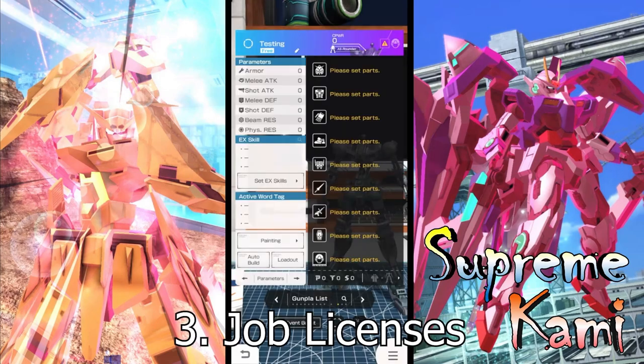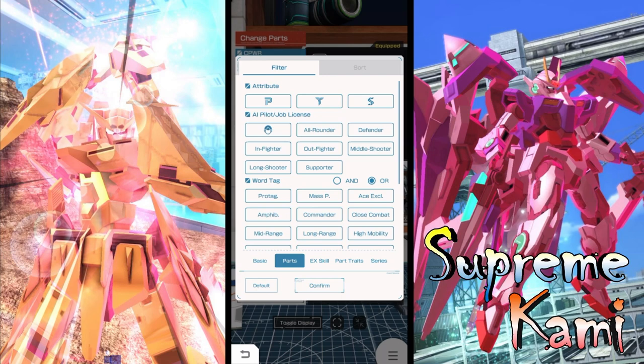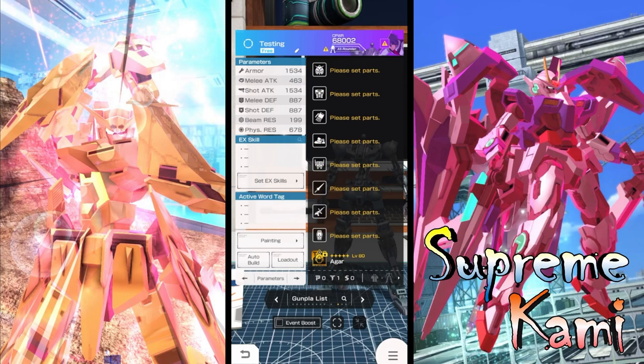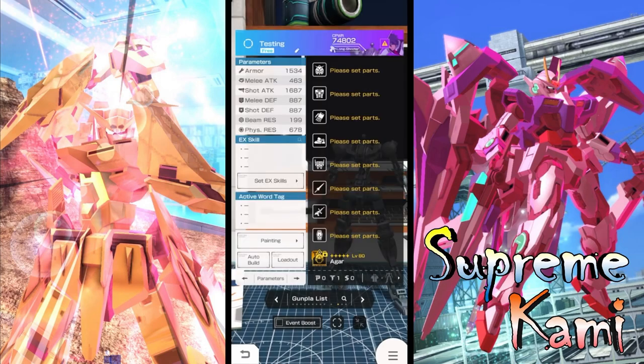Point number three is what kind of job lessons you want to run for a shooting build. I'll definitely say middle shooter, long shooter, and support type — those are the three war tags you want. The reason: if you take a look at shot attack — right now we're looking at 1534 — once we select long shooter, you can see we're getting a boosting to shot attack. Selecting this specific job lesson adds a whopping 10% to your shot attack, which is why you want an AI pilot specifically for shooting build.